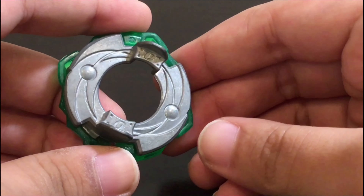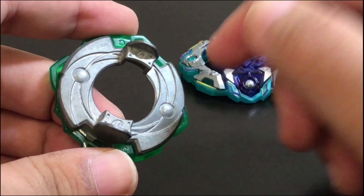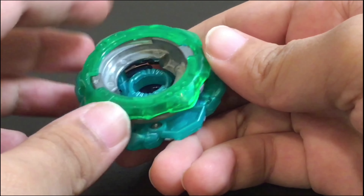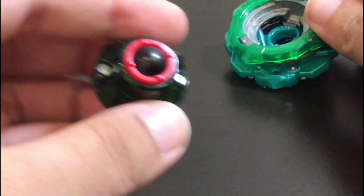Then the Zero disc, just because it had these balls here, and Cross, just because it lines up with the layer, and green is a nice addition.